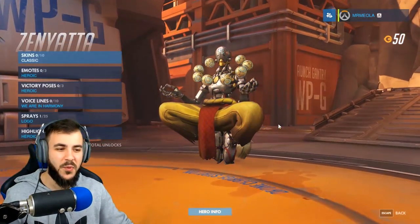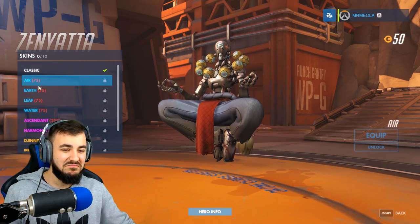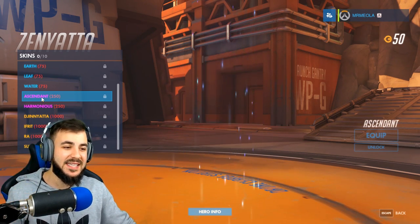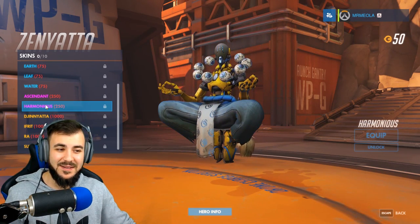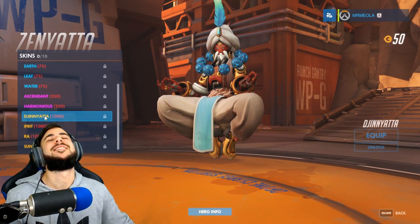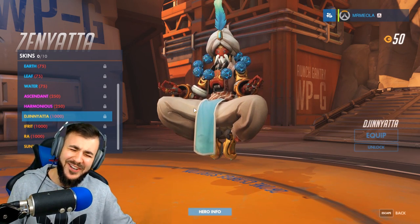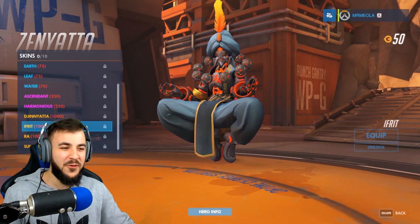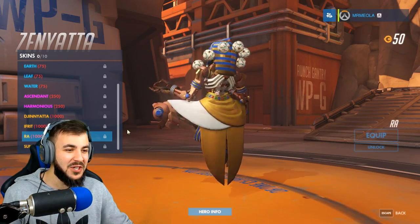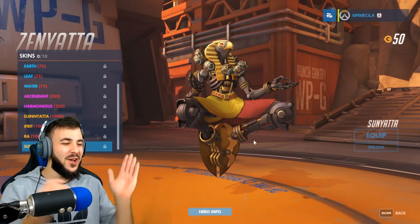We've got the last character now — it's one of the support characters. I tried this guy last night and really struggled to use him. We've got Air, Earth, Leaf, and Water — the four elements, of course. We've got Ascendant, which looks really cool. And Harmonious. Now we've got the fun ones. Jinzata — what is that? That looks so good, that looks awesome. We've got Ifrit — oh my god, that is awesome. Ra — it's a freaking Egyptian, it's one of the Egyptian gods. And Sanzang — dude, that is awesome.